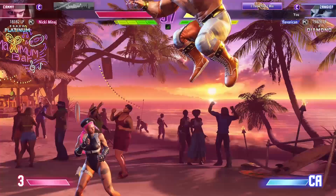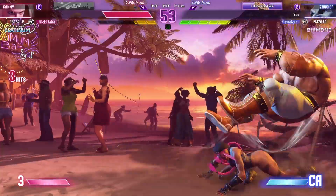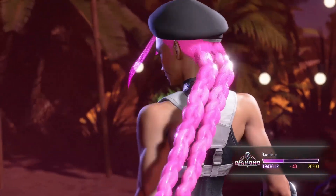Medium kick in two. Clutch anti-air. Counter him and it's over. Player one made some smart moves there.